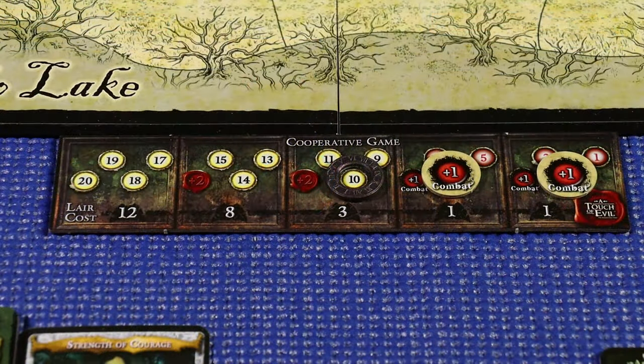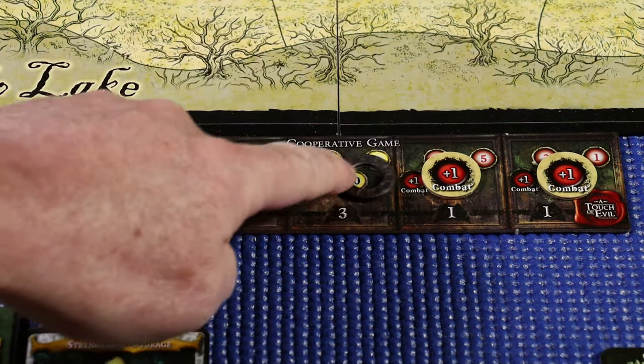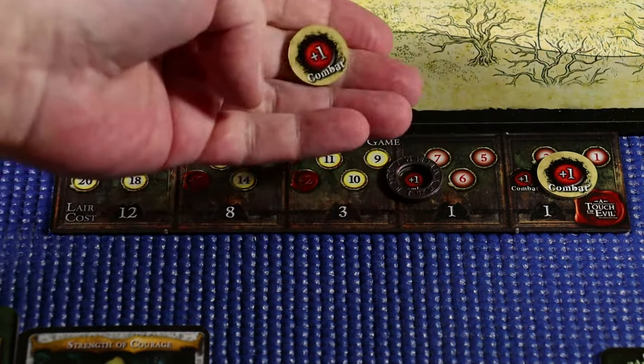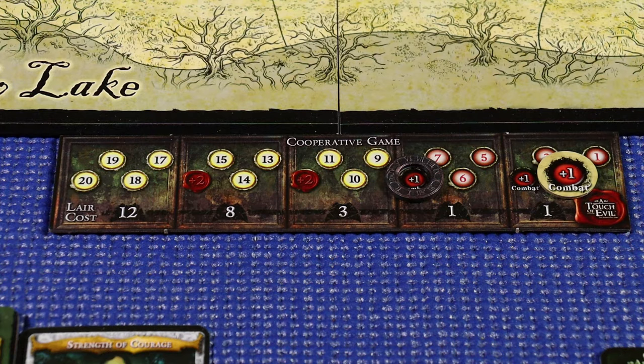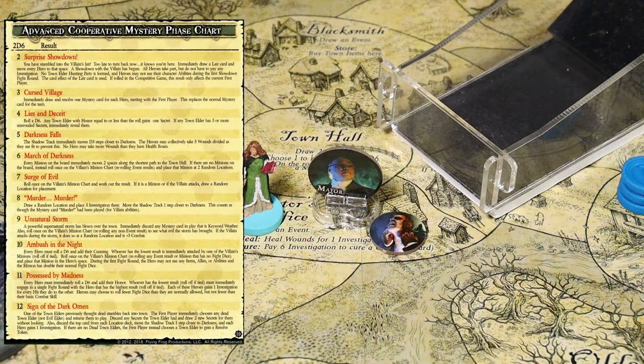The Widow Jessica's death moves the shadow track two steps closer to darkness. We enter the fourth stage and the werewolf gains a plus one combat modifier token. The Widow Jessica is killed - her card is tilted and her secrets have already been revealed. Now we'll move on to the cooperative mystery phase roll, which will be handled by Liliana.